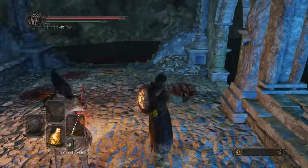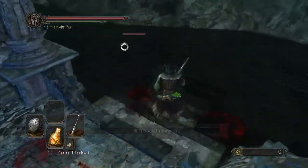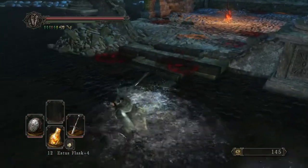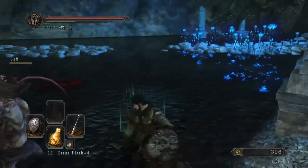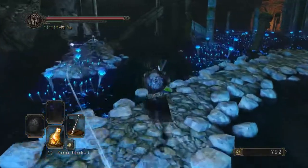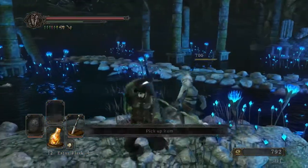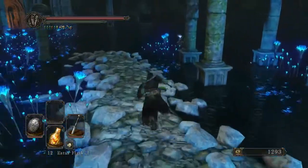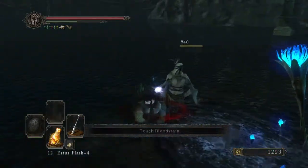There we go. Can I get a one-handed strong attack to kill these guys? That would be very helpful. Yes! That means when I'm carrying the torch out to the final Estus Flask shard, I can still deal with them while one-handed. The 200 strong attack is really nice and kills it in one hit.